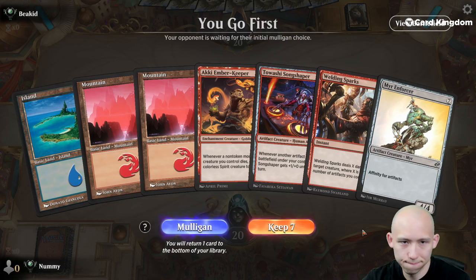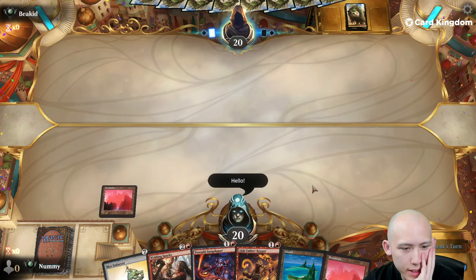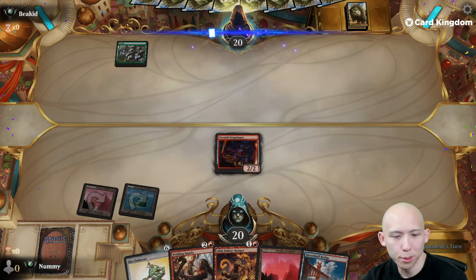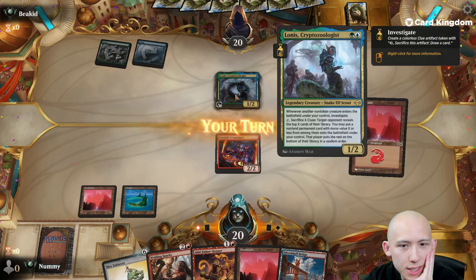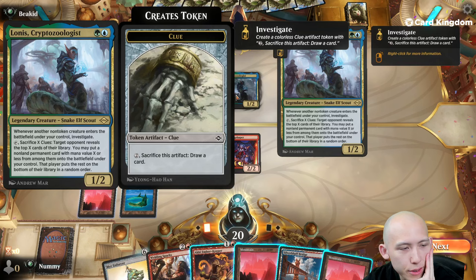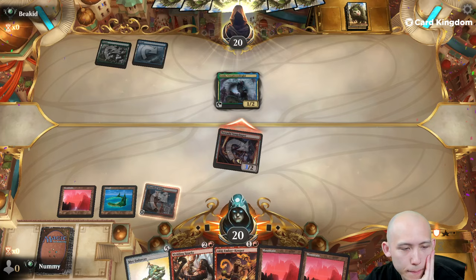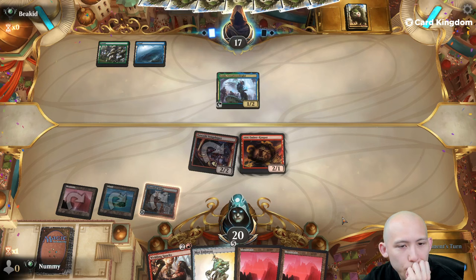Let's hope the beatdowns will commence. This hand's pretty mid-tier but it's got a couple 2-drops and our removal spell, so we probably can't mulligan it. We can go Songshaper this turn and play the bridge, attack for 3, and play Aki Ember Keeper next turn. This is the one that makes a bunch of clues — whenever another non-token creature enters the battlefield you control, investigate. I need to find a little bit more oomph here.